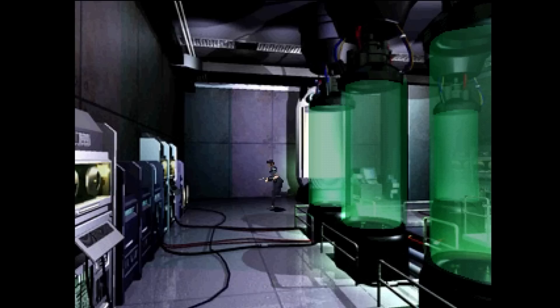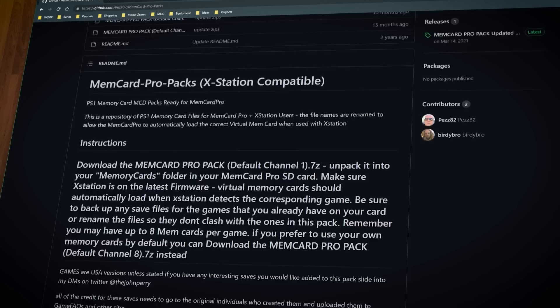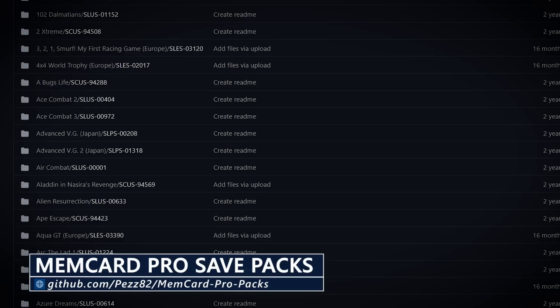Even better is how seamlessly the MemCard Pro works with the XStation ODE mod. By utilizing a simple database file, the MemCard Pro can automatically detect what game is being played, display the game's title on the OLED screen, and create a dedicated set of 8 memory card channels for that specific game. The MemCard Pro works with PlayStation games running on a PlayStation 2, although the final 9000 revision does not supply enough power to the memory card port, so a small mod with a tiny amount of soldering is needed. If you want a head start on over 400 games, check out Pez82's GitHub and download his MemCard Pro pack.